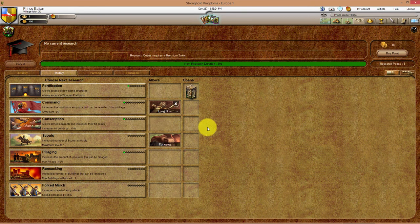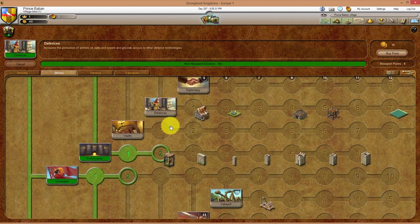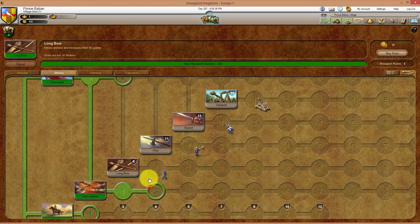Next, we're going to go to Military. Click on the Military tab and let's find out what we need by using the research tree. Under the research tree, we're going to go and look for archers.